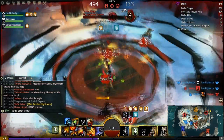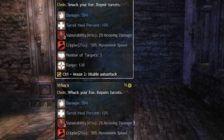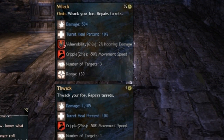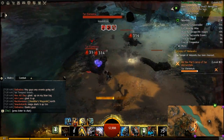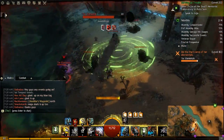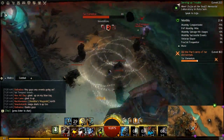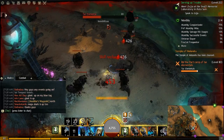The first change is Power Wrench, a trait in the master tier of the tools trait line. Before, Power Wrench used to apply Cripple with your wrench attacks in your toolkit. Now your toolkit automatically applies Cripple on wrench attacks, and Power Wrench increases your base damage of toolkit abilities by 10%. They're trying to put more power into the toolkit, which still has conditions like bleeding and confusion, so I wonder if there's an opportunity for a celestial-style build.